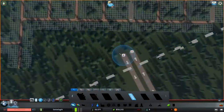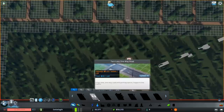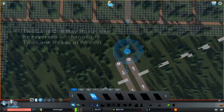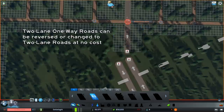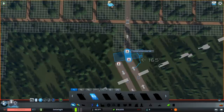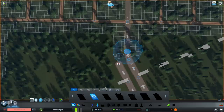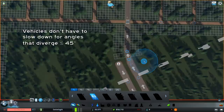Before we move on, let's connect the highway to its temporary end at 4th Street. We'll switch to our two-lane one-way road tool, go out 12 units for the permanent part of 4th Street, then fill in the remaining section with a straight segment since the angles diverge less than 45 degrees. Why do we care about 45 degrees? Because vehicles don't have to slow down for angles of less than 45 degrees — an important rule in Cities Skylines for keeping traffic flowing smoothly.